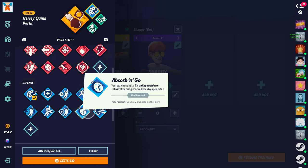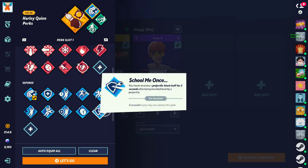Next we have Absorbing Go — when you get hit by a lot of projectiles you get your cooldowns faster, 15% by yourself, 50% with a teammate doubled. By itself it's useless to mid, but with a teammate it's a mid perk. 50% is a lot actually — getting good cooldowns back after being hit by nearly 6 projectiles is really good on any cooldown you have. Definitely look into it — mid perk. Next we have School Me Ones — receive a projectile block buff for 2 seconds after being knocked back by a projectile, 4 seconds if doubled.